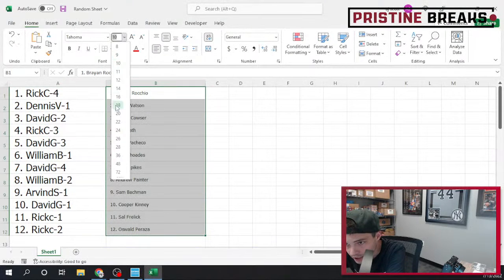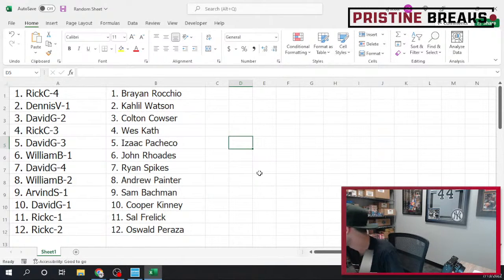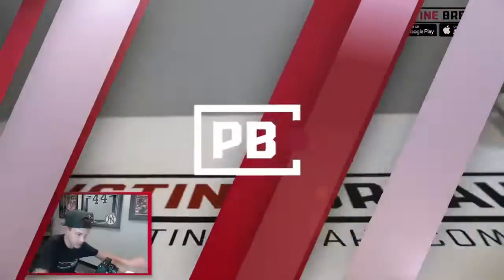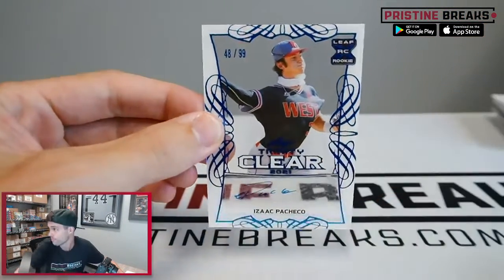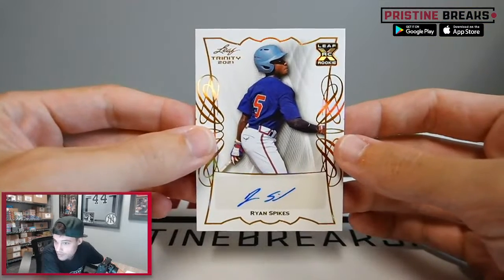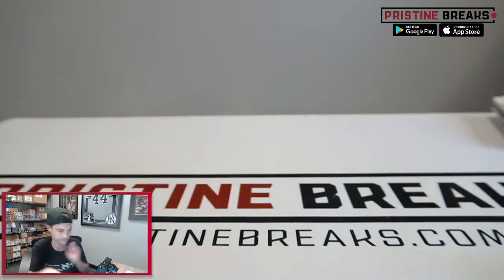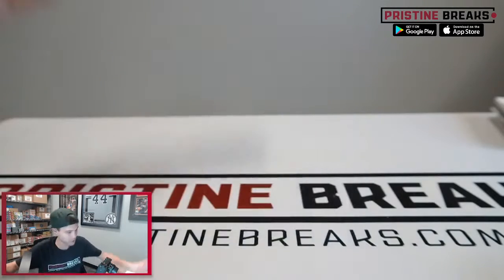Take a quick look and we'll recap: Isaac Pacheco 48 of 99 goes to David G, spot number three. Ryan Spikes goes to David G, spot number four. Cooper Kenny 43 of 75 goes to David G, spot number one — David, that is your third card, knocking them out.